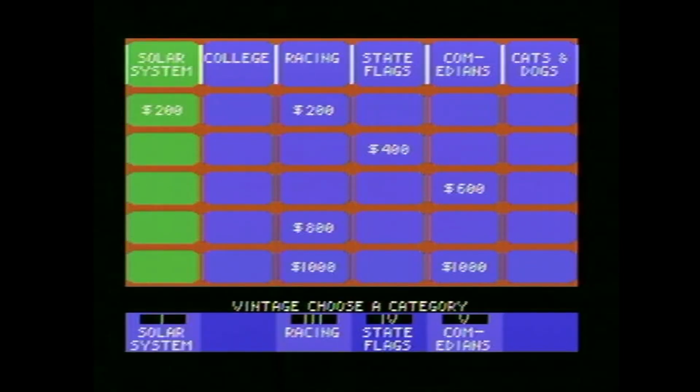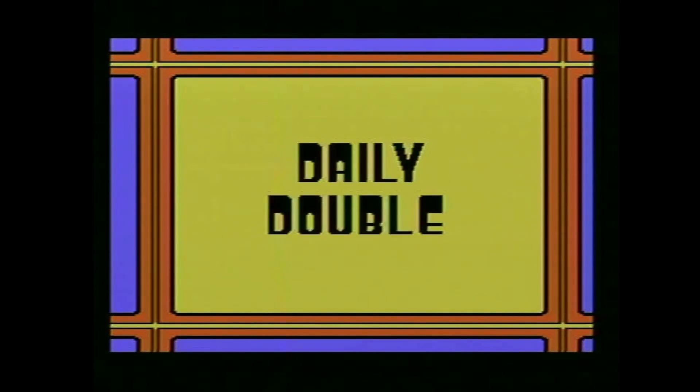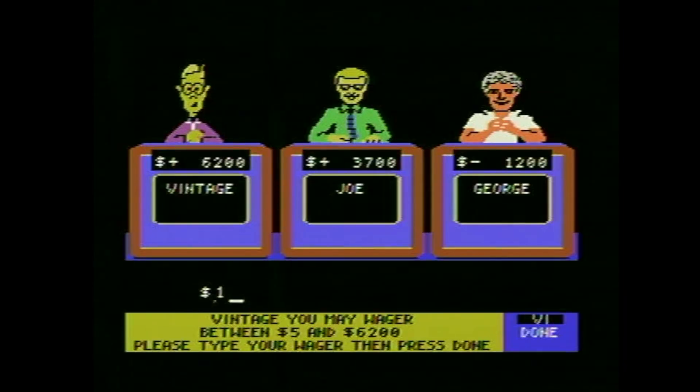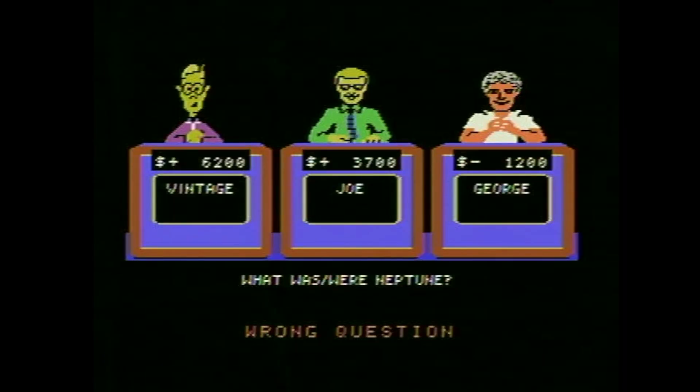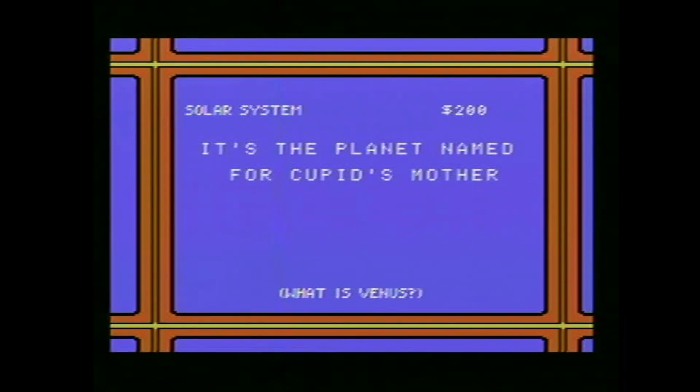This wild and crazy guy once left his audience on a snack bar — I was just going to say Steve Martin. Dark patches on the sun's surface which affect radio and TV — sunspots. I got all the Daily Doubles — going another 1,200. It's the planet named for Cupid's mother — that's probably Neptune, right? I'm just gonna try it. Venus, of course — one of the planets I literally couldn't even think of the name of.